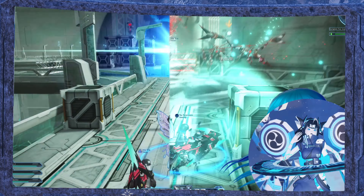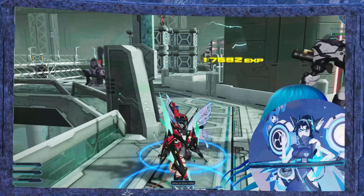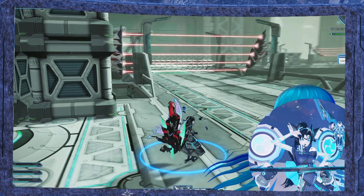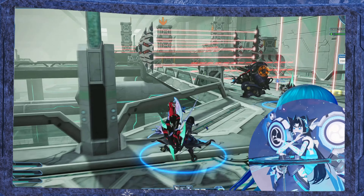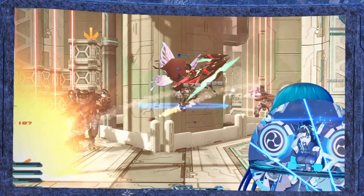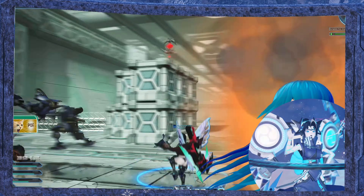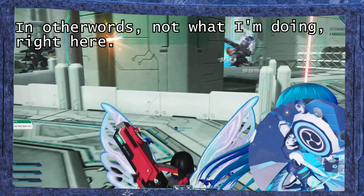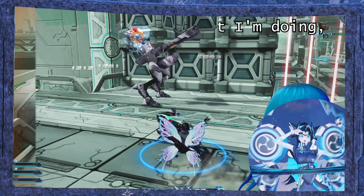After pool 1 is cleaned up, proceed to pool 2. There will be a rappy spawn and it is imperative to kill it — one of the people on the turret can kill the rappy, preferably the one closest to it. The rappy is a bit further along the pathway, so you can also send someone ahead to kill it. The general strategy here is to pull the enemies back to the turret so they can be dealt with and cleaned up quickly.